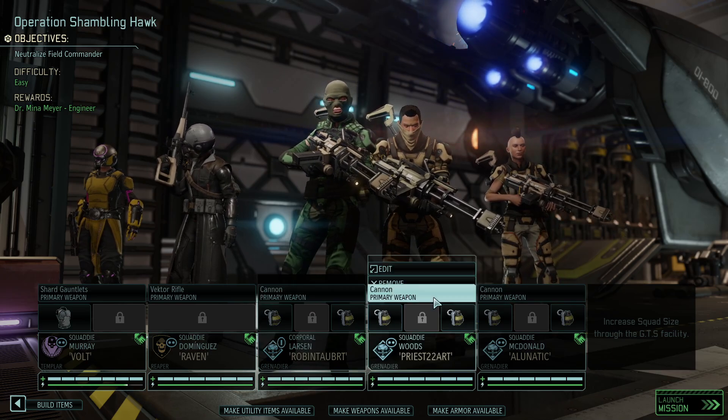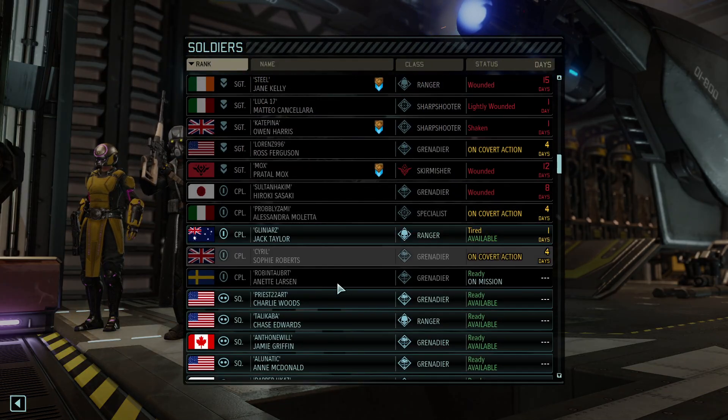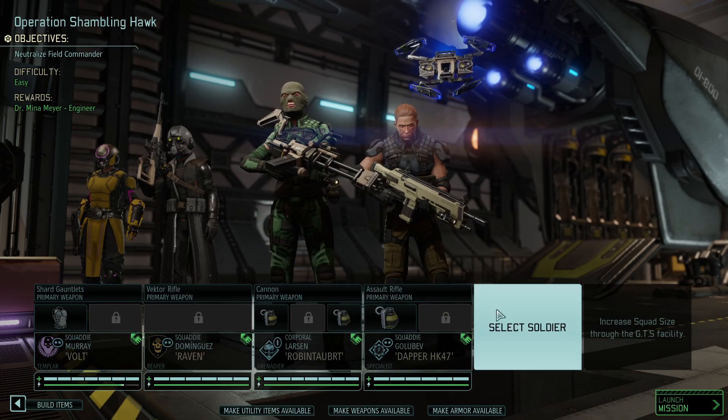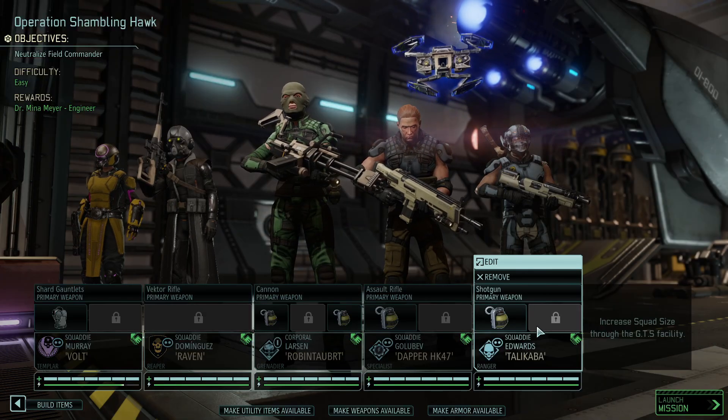Why do I call them engineers? Grenadiers. We're going to take the corporal, and then we're going to grab HK-47 for Corporal Specialist, and then Kalakaba for Corporal Ranger.